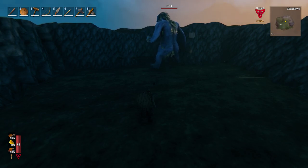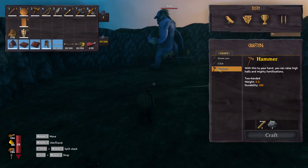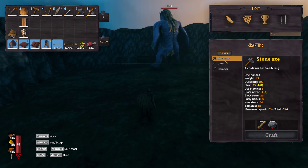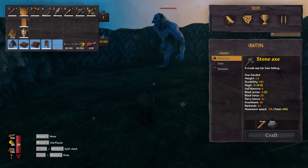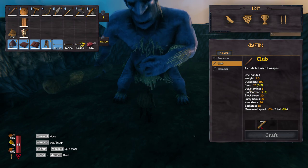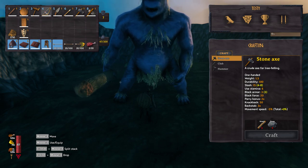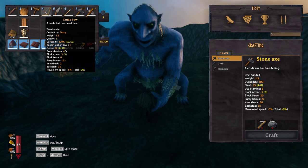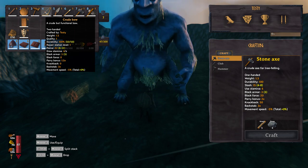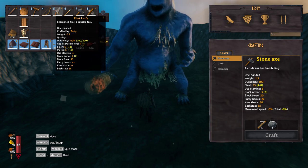What's up guys, Valguy here. Today we're going to test weapon effectiveness against trolls. Going over to our weapons, we can see slash damage is one damage type in Valheim. The axe deals slash damage, the club deals blunt damage. The bow is a piercing weapon, and the knife is both slashing and piercing, so we get five damage for each of those.